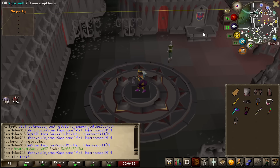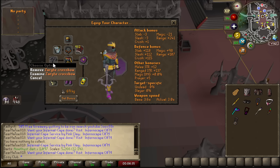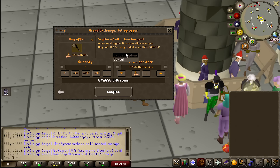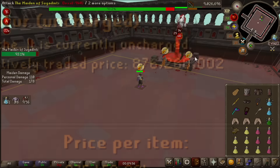I have just been invited to the Theatre of Blood, and this is the first time doing raids on this account. I am going to be using the Zaryte crossbow and my best in slot range. This is a very good time to do TOB, because the Scythe right now is going for almost 900 mil.